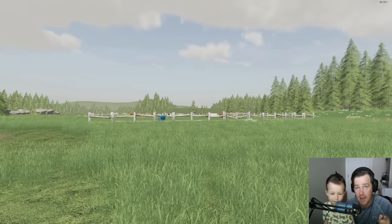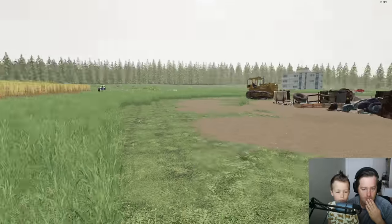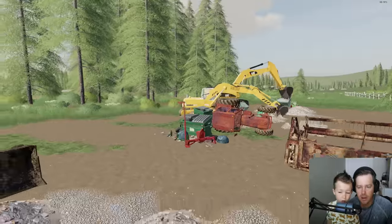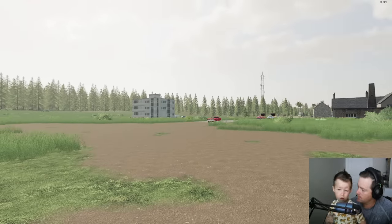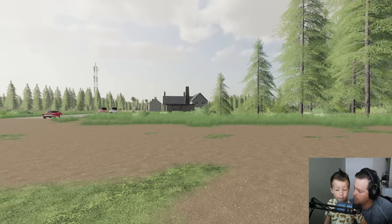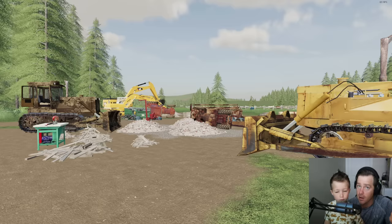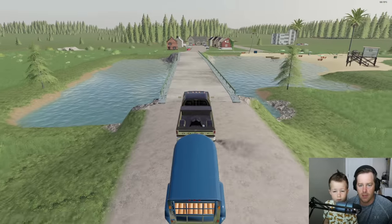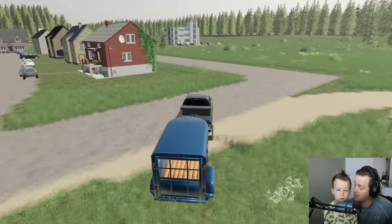We probably need to get our cow trailer and start loading these guys up and get them out of here because we don't know what's going to happen next. There's only one thing to do - should we go get our cow trailer and come pick them up? We gotta load the animals and place them somewhere far away from the city so we have our own place. Hudson wants to just sell everything and move to a new place - that's not a bad idea. Let us know what you think! We got our animal trailer and our truck, we need to start transporting some cows out of here.